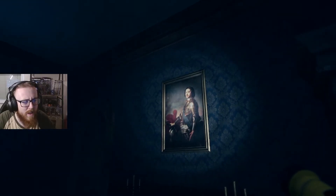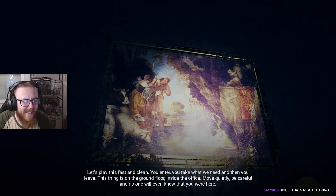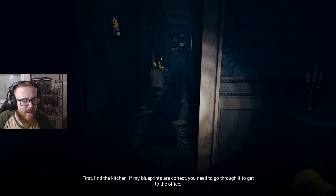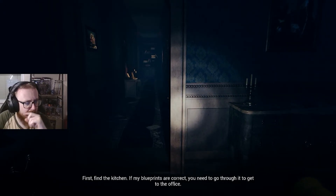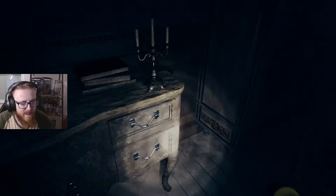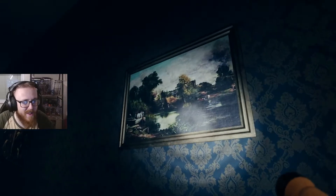Why couldn't he tell me that? Let's play this fast and clean. You enter, you take what we need, and then you leave. This thing is on the ground floor inside the office. Move quietly, be careful, and no one will ever know that you were here. First, find the kitchen. If my blueprints are correct, you need to go through it to get to the office. I'm kind of happy that I can't open all drawers, all cupboards, because we'd be here all day. We're in a mansion; I'd literally be opening every single one.